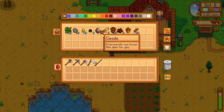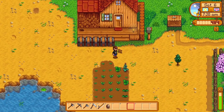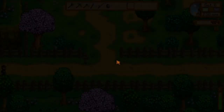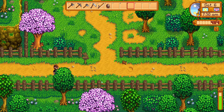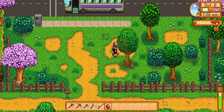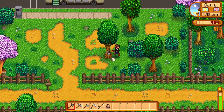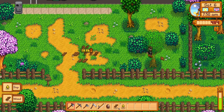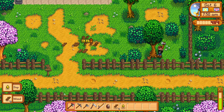I said I wanted to wait until I had more geodes but we only got one — let's just take it to the blacksmith. Maybe we can do a little foraging along the way. I'm going to cut these trees down — it's extra wood and they'll grow back eventually. It also makes foraging easier because I can see through here much more easily.